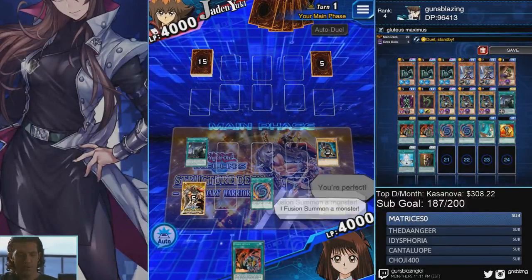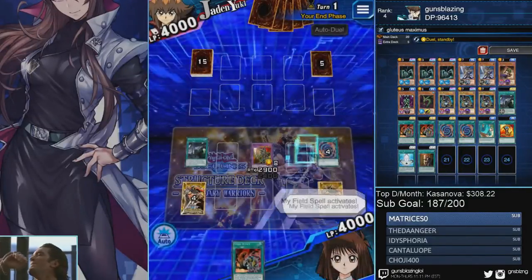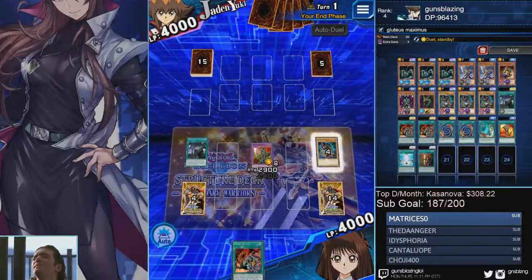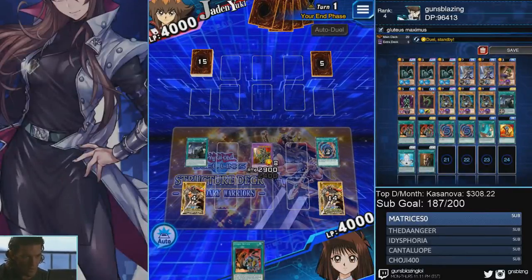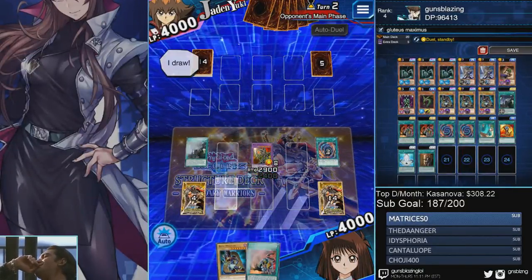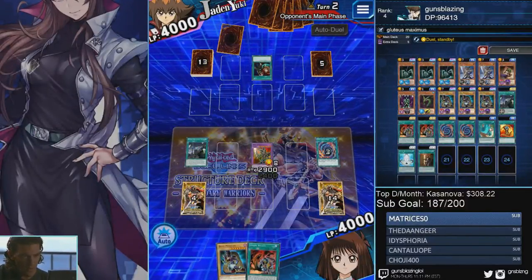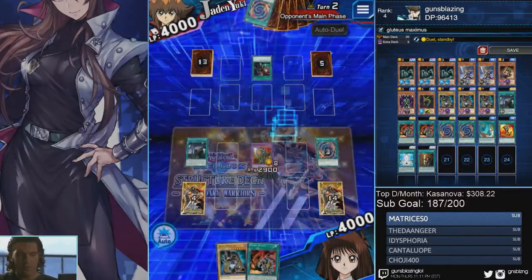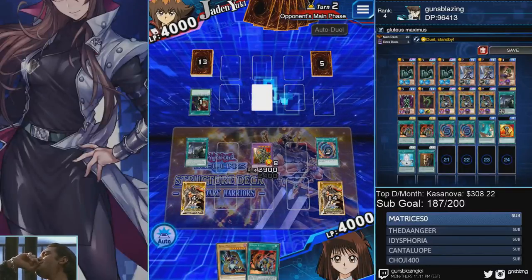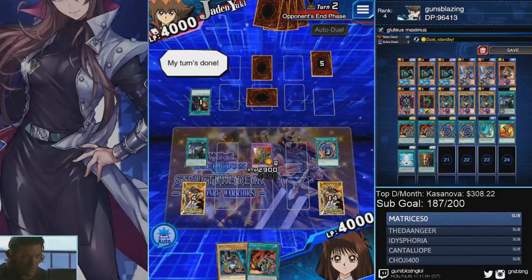The spells you want to negate are Polymerization — you don't want him to get his fusions out at all, negate that on sight. He also has stuff that boosts his monsters up, so if he tries to put Heated Heart onto his Neos you gotta negate that. If he plays Skyscraper you gotta negate that. Fusion Sage you can let it slide, although if he ends up with two Polys it's going to be very annoying.